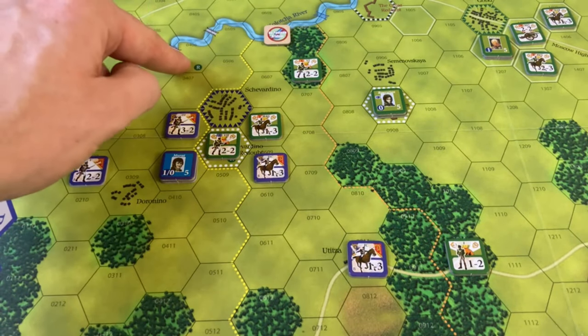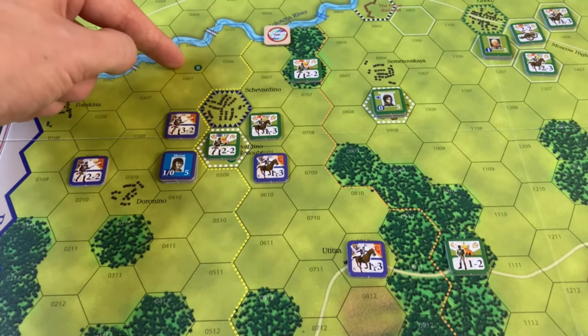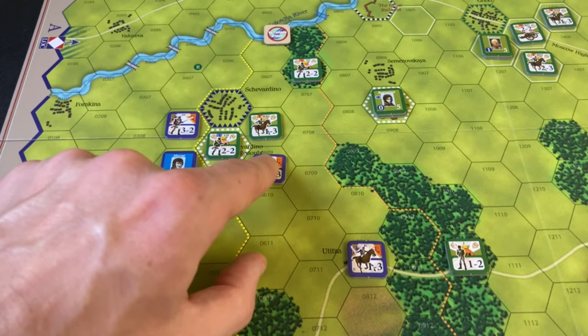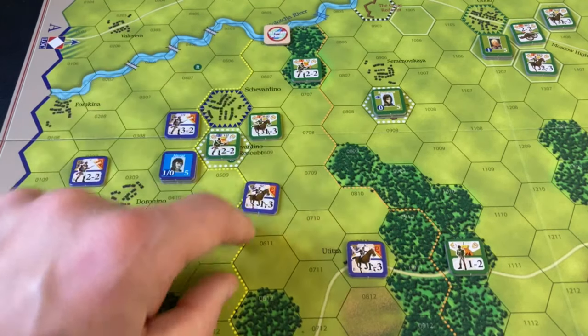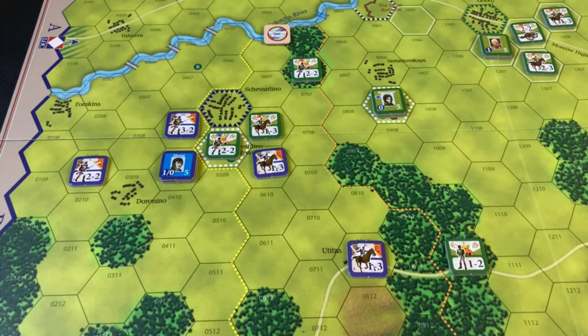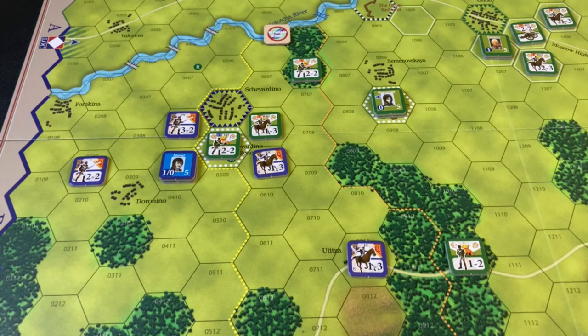The Pogratian cavalry left its positions just south of the Kalachka River and is swinging southward to counterattack against the 2nd Cavalry — this will be a differential of plus 2. So we're going into the Russian turn 3, dusk of September 5th.